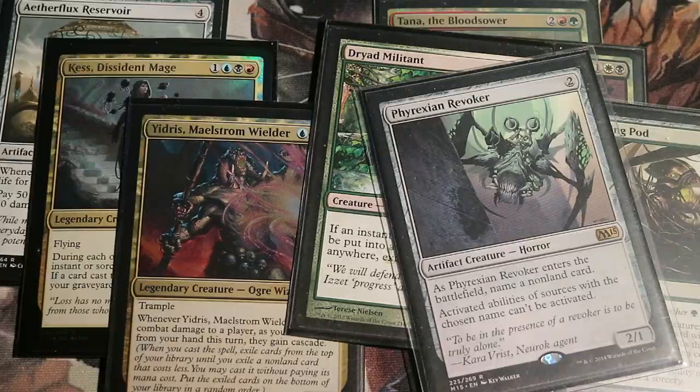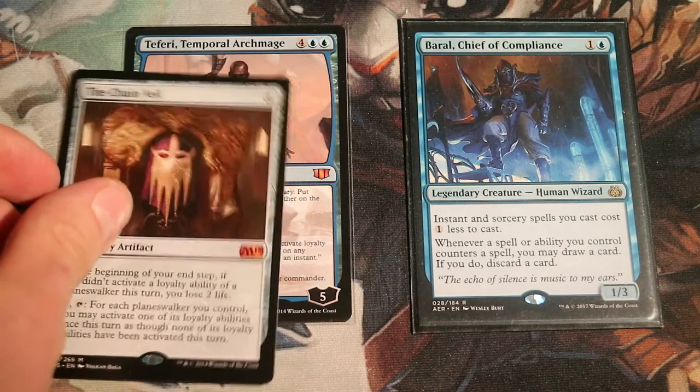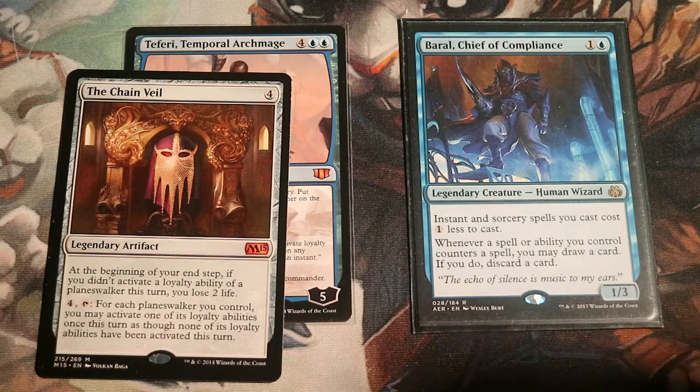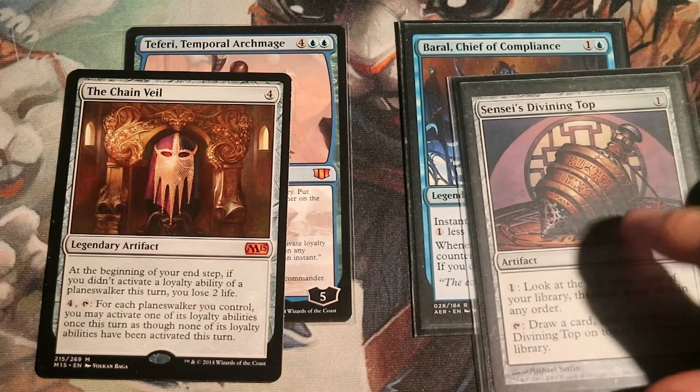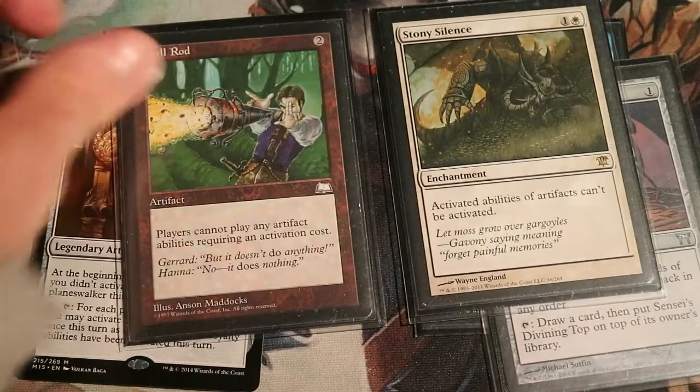Here are two mono-blue commanders using artifacts to win. Teferith and Archmage Pearl is using the Chain Veil, while Vial Smasher and Companion usually go for Sensei's Divining Top. We can shut these down — like we talked about earlier — with Stony Silence and Null Rod, preventing artifacts from activating, making it impossible for these two commanders to win.